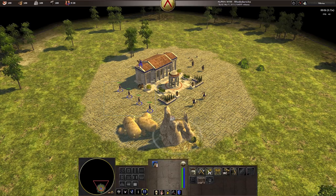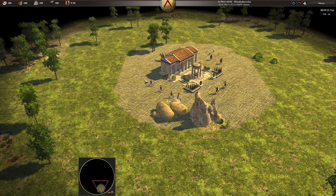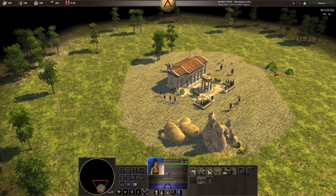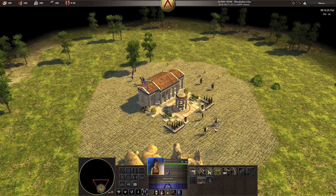You'll usually have an unexplored map unless you change that in the settings. These people right here that you spawn with are your women — they're like your settlers in a way. They do things much faster, so I'm going to go ahead and make them get wood, and we can have one get food as well.